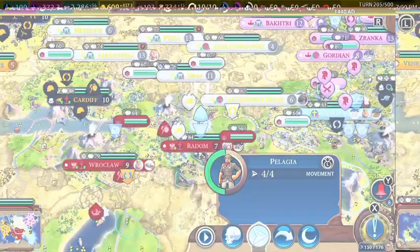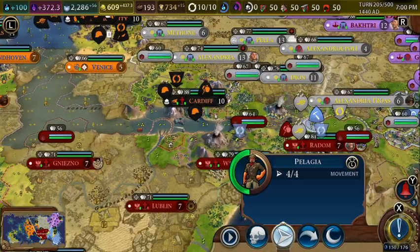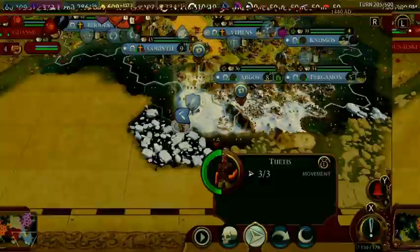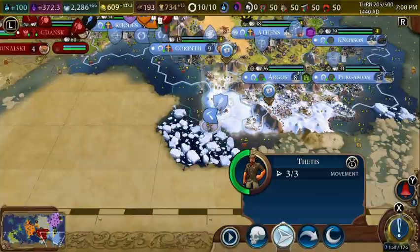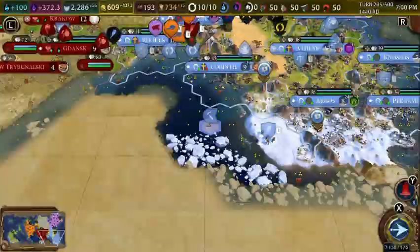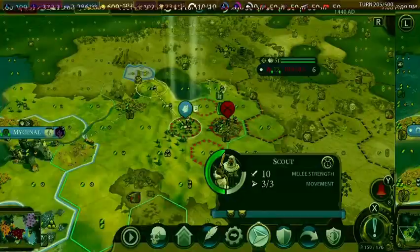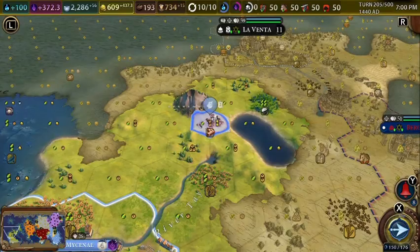Our archaeologist needs to find some more artifacts. The best option would be to send him through the ocean. Then we'll let the barbarian follow this unit around.